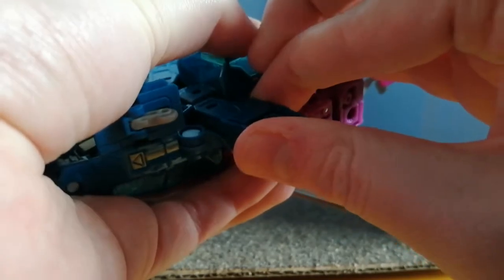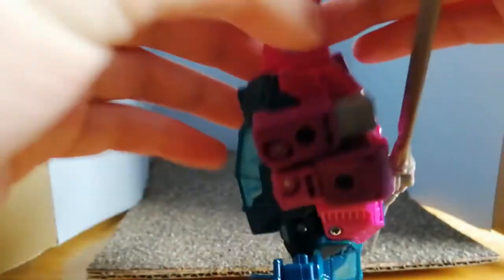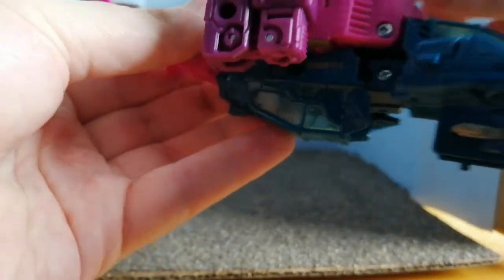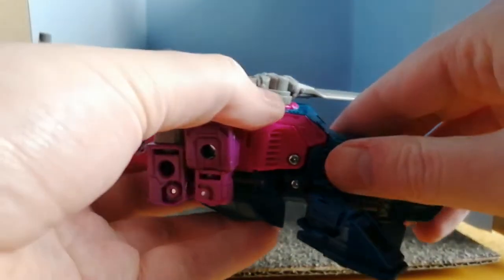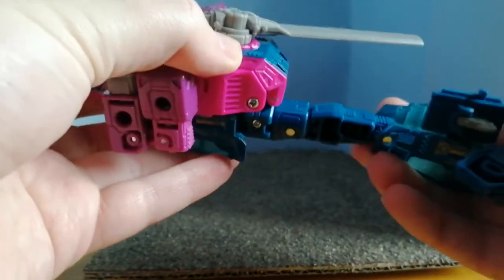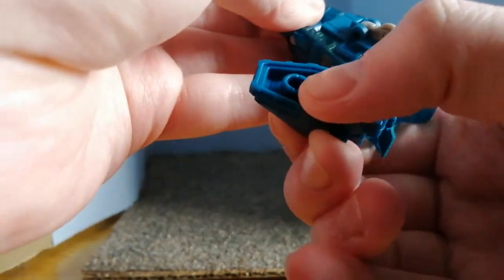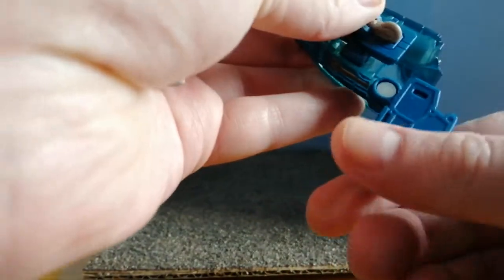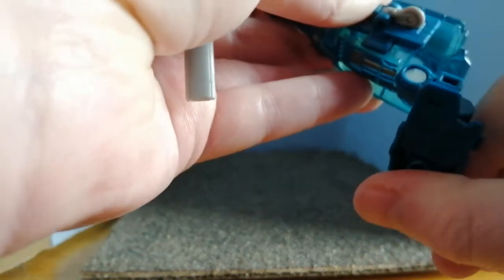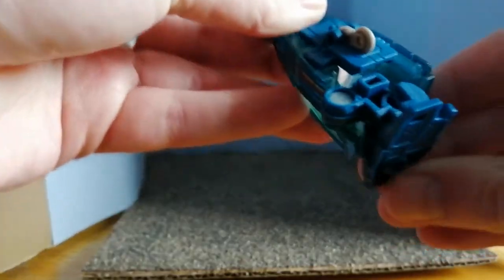Untab that, untab that. Now you fold his leg over, then you bring this in, bring this down, untab his foot — satisfying unclick, don't worry, that's not anything breaking. Foot in.